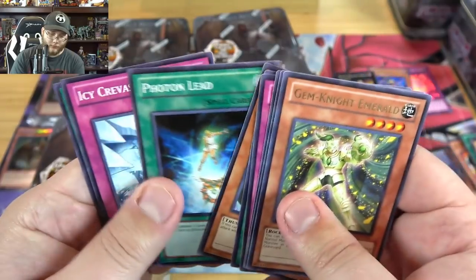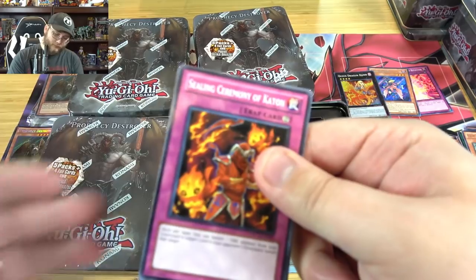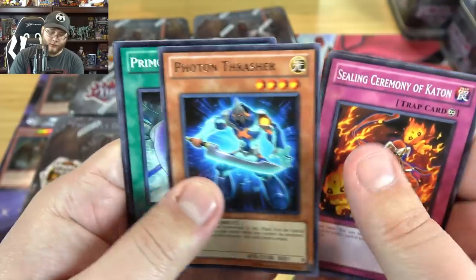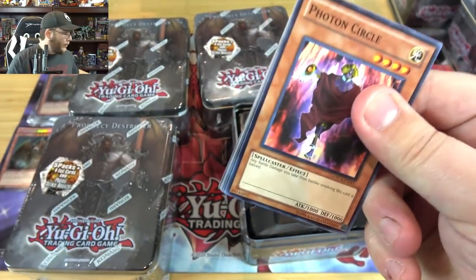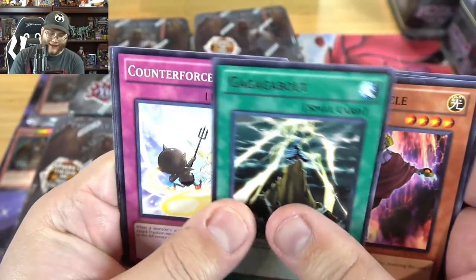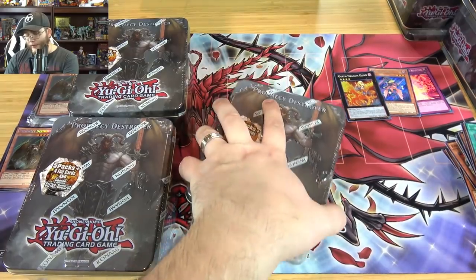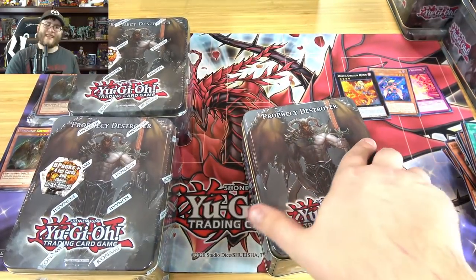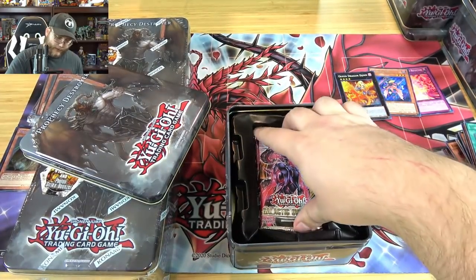We have Gem-Knight Emerald - one of my favorites, even though he's not the most useful. Let's get a Utopia - Utopia is getting a lot of support this year. Photon Thrasher, probably the best rare of the set. And the last pack for this one - we at least got one holo, but can we get two? We have Gaga Bolt - and unfortunately not. It's like twenty dollars for these tins, and you only get one holo. Not the best.